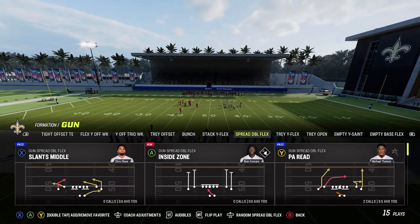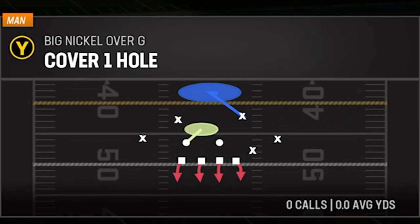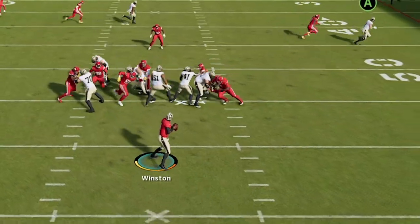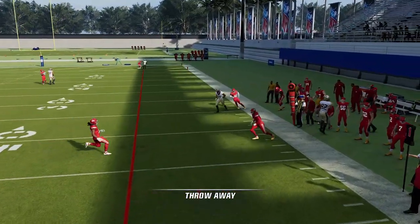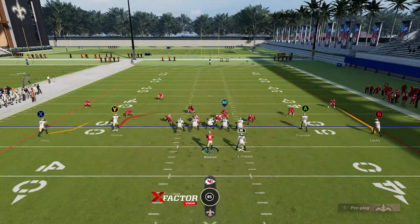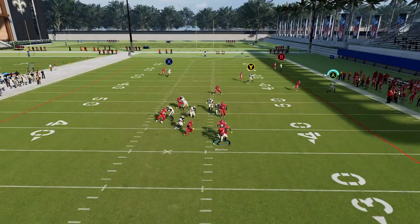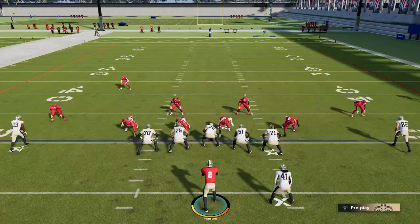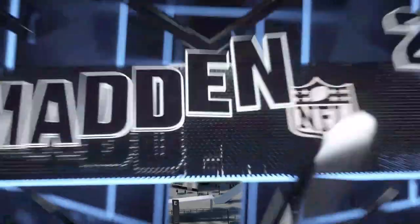Let's see if they fixed the running back blocking. Let's pick a play where we can put the running back on a block — running backs didn't block very well before the patch either. He really didn't do much on that first rep; Kamara didn't seem to do a lot. Let's do that again to see if he blocks the guy for a longer period. That was a much better pickup. So running back blocking and tight end blocking both appear to be much better.